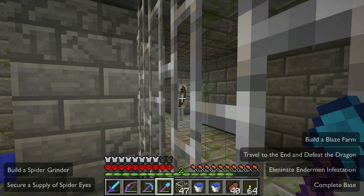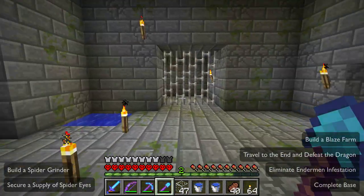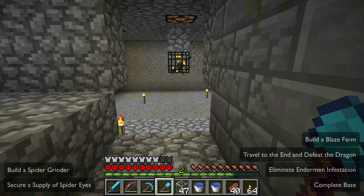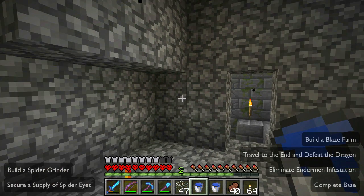He can stay over there and make all the noise he wants — he can't touch us. We're all between iron doors and iron bars, so we're completely sealed off from the outside world. No need to worry about things surprising us here. Let's get our water channels down — that's the first thing we need.